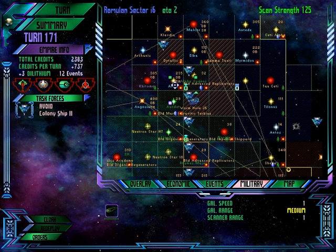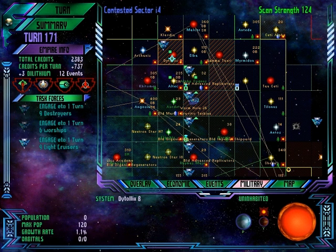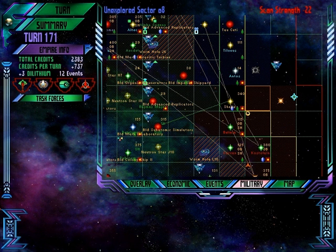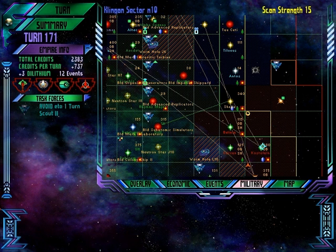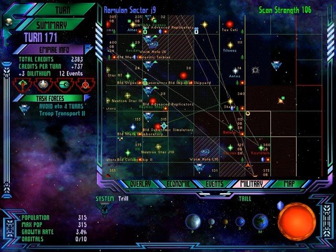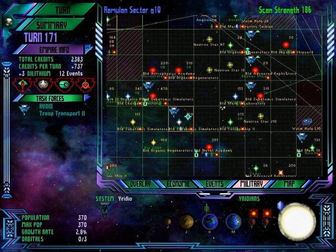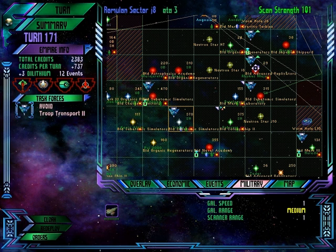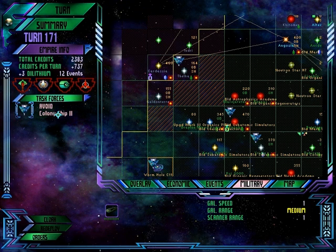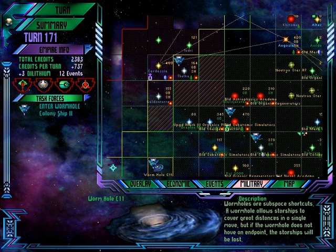We can have the colony ship go up here to colonize the planet that we just murdered everybody on. Let's find out what this planet is way out here. Troop transport, let's send you up. Subatomic simulators — you can see they're going to build them there in Trill shortly. Another troop transport, let's send you that way. Colony ship, we'll send you through the wormhole.